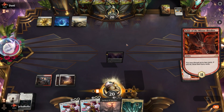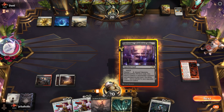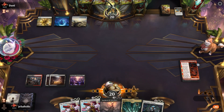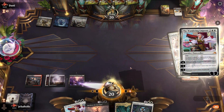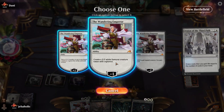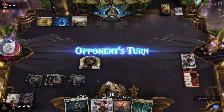I'll discard these two — I don't think we'll need these in a control matchup. We'll play the untapped land so we can flash an Emperor into their turn. We'll play around their counterspells and go ahead and do it.